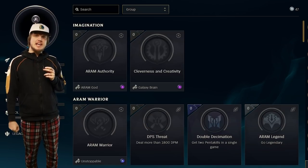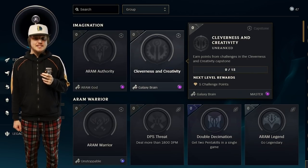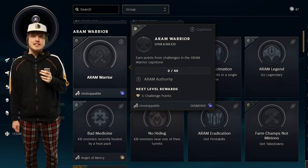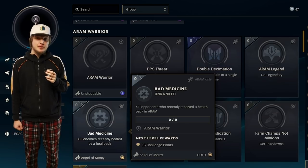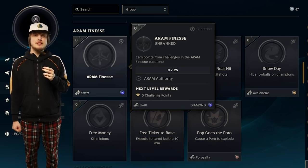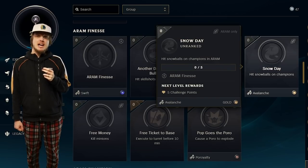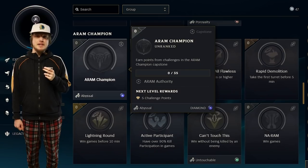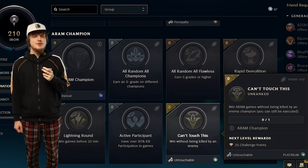Now into the imagination category. Aram God comes from doing all the Aram capstones, and Galaxy Brain comes from all the cleverness and creativity capstones. To get the unstoppable title, you have to do the Aram warrior challenges. To get the angel of mercy, you have to kill an enemy after they were healed with a heal pack in Aram. Swift comes from the Aram finesse challenges. Avalanche comes from hitting your snowball five times in a single game. Poro royalty comes from exploding a poro in Aram. Abyssal comes from the Aram champion challenges. To get untouchable, you have to win Aram without dying — but you can still get executed.